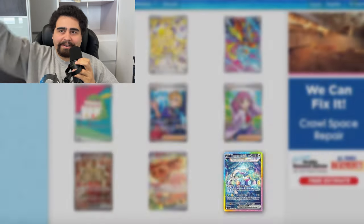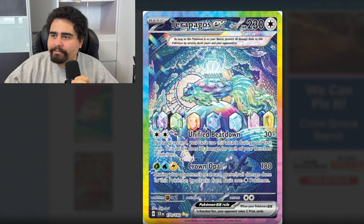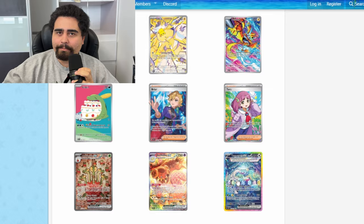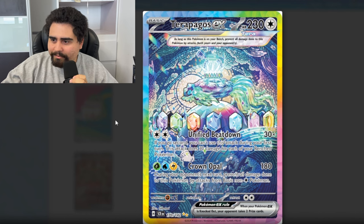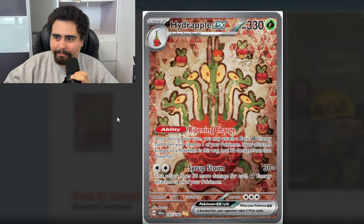And finally, the Terrapagos ex in English in all its glory. Unified Beatdown: if you go second, you can use this attack during your first turn — 30 damage for each of your Bench Pokemon, so it does 150 for two Colorless. That's not insane, but it is a Basic Colorless so it takes 60 less damage because of the Duraludon from the pre-release. Crown Opal: your opponent's next turn, prevent all damage on Stellar Pokemon from Basic non-Colorless Pokemon attacks. It's looking like Terrapagos is more of a shield, but I'm not really impressed with the attacks or abilities as of now.